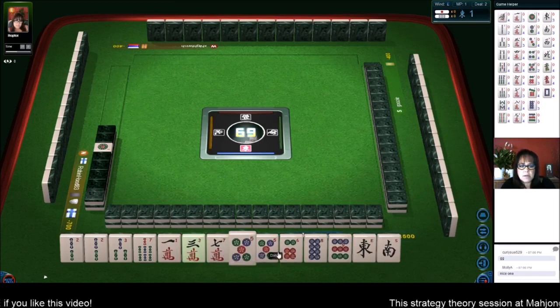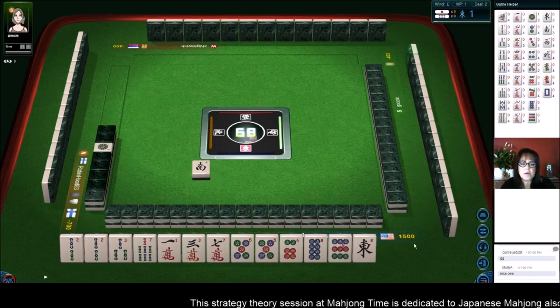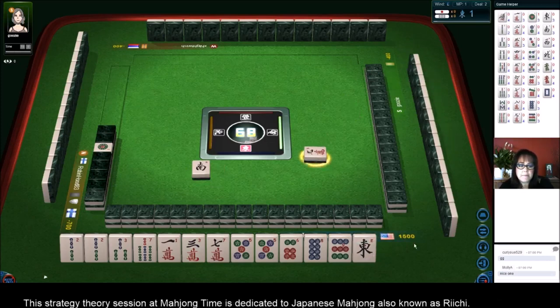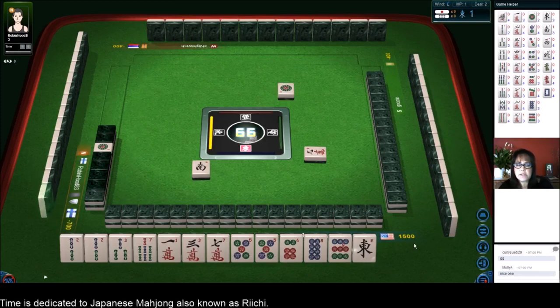So two dot is Dora. We've got mixed suits, single tiles — let's get rid of the south wind. I think we could try for either All Simples or Pinfu and Riichi. We have two terminals here but they are tied into other tiles. Let's get rid of the east and see what happens. West wind. All Simples is called Tanyao — numbers two through eight.